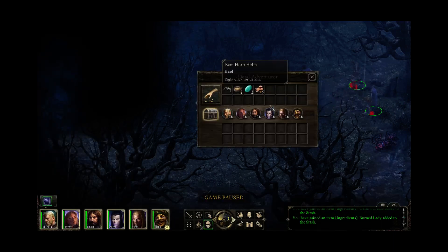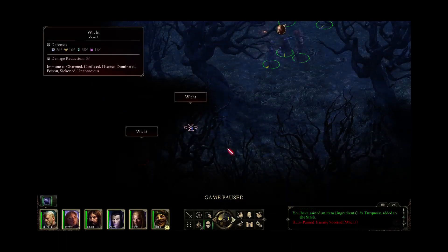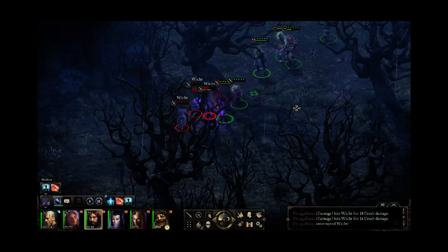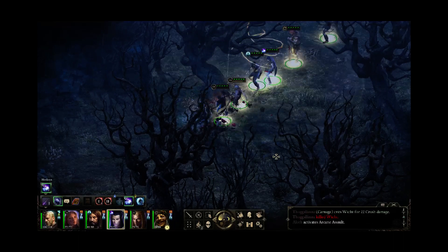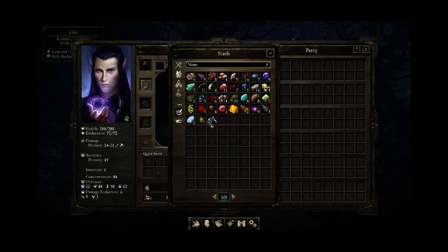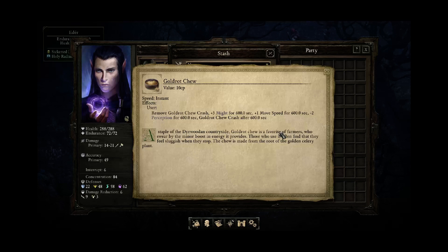There's a dead adventurer with nothing super fancy. You can eat the food. Food in this game — I haven't actually talked about it. It's actually pretty good; I do like the implementation of food. Basically what food does is it gives you a decent bonus for a pretty significant amount of time. Like this gold rot chew that we found — 600 seconds, that's 10 minutes. So it gives you a bonus to damage and movement speed for 10 minutes, which is a lot.